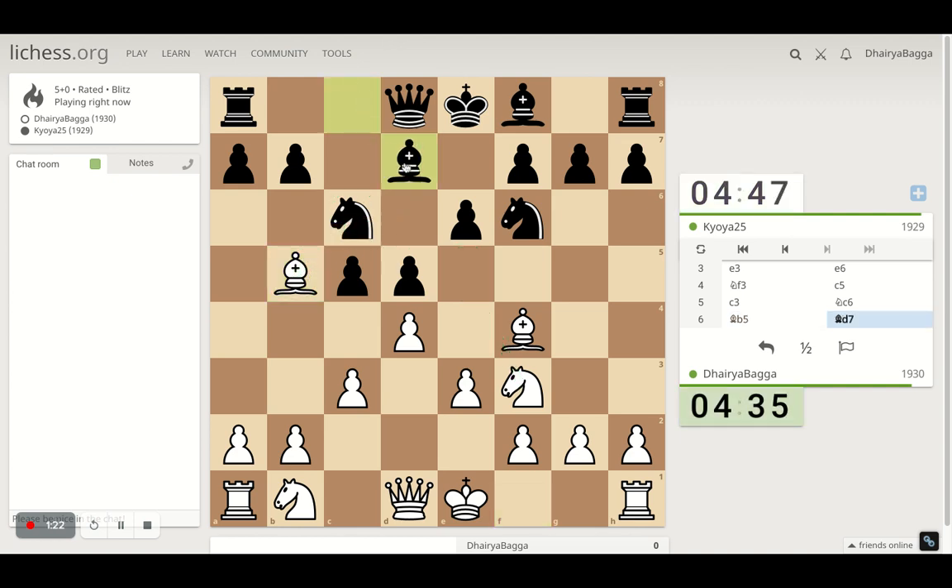My opponent plays bishop here. Now I cannot go with the knight because my opponent can take, and if I then take the bishop, my opponent can take back with the knight and I lose a piece. So I have to be careful here. I can go ahead with the queen over to c2.